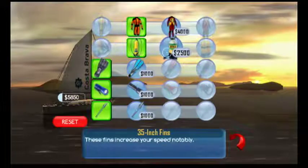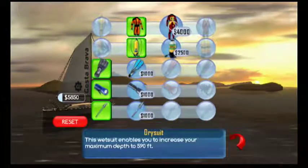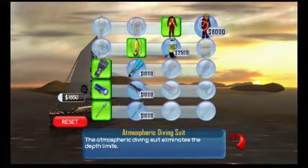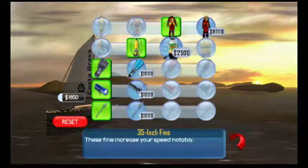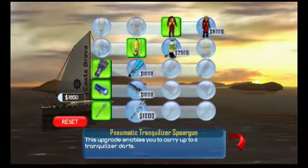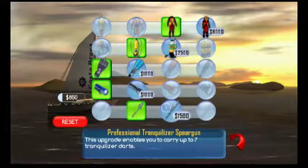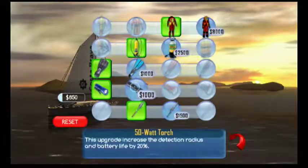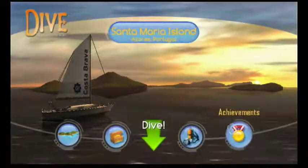For now, let's stock up on some supplies here. I always like to upgrade the wetsuit whenever possible. $8,000 — that one's going to be a bit expensive, but it eliminates the depth limits, so it's going to be well worth it. I don't have enough for the air tank yet. I've been finding myself wishing I had one more dart, especially that last area with the sharks, so I'm going to go ahead and upgrade this. There's also a reset option — I guess it's if you made some bad spending decisions and want to redo them. But for now, I like where we're at.